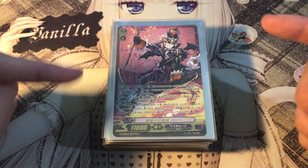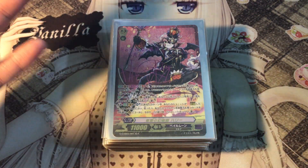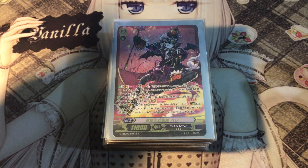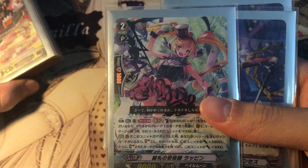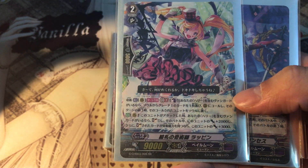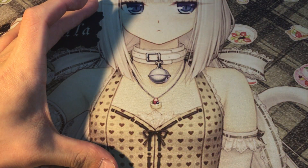This deck really focuses more on calling stuff onto your rearguard circle, and those rearguards gain a huge amount of power. Right now we actually have brand new cards that have extra power gains, such as the brand new grade 2. When she attacks, she gains 5k power if you're lucky enough when you check a Magia. So right now we have eight Dark Side Princesses, which I'm really happy about. Let's go to the deck profile.